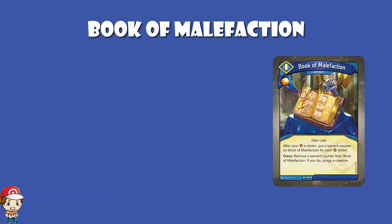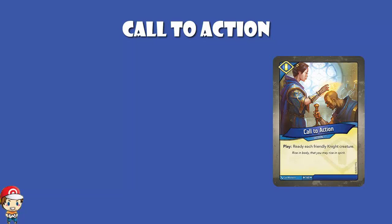Call to Action is an action card. When you play it, you ready each friendly knight creature. Not all of the Sanctum creatures are knights, but oh my goodness, a whole heap of them are — and they all become active. So clearly, if this is in your hand and you've got four Sanctum knight creatures in play, you use them all and then play this, ready them, and you get four more activations. It's deck dependent, like so many KeyForge cards are, but in a deck with lots of knights, Call to Action is ridiculous and phenomenal.